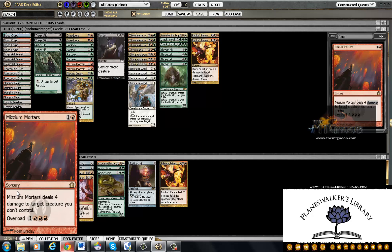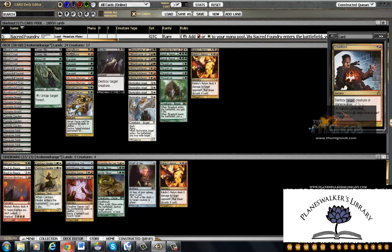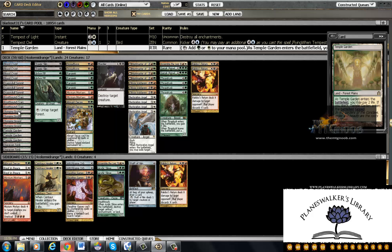Against Aggro, we bring in another Mortars, an Abrupt Decay, and pretty much two Centaur Healers, because Centaur Healer into Restoration Angel — as long as the mana base works — is fine. You know what, I think I'm playing a Temple Garden in here because of Centaur Healer.